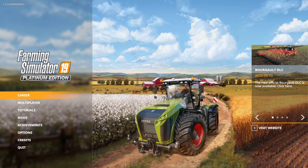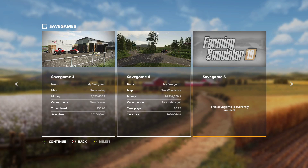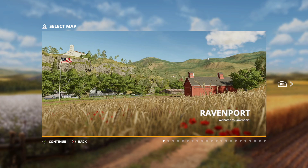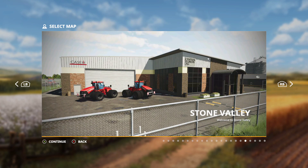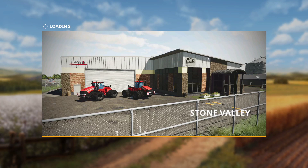Hello, I believe I've found an issue with the Stone Valley map in Farming Simulator 19. I will start a new save game so that my save game is not the issue. And if we go over to Stone Valley, start a new game, I will disable all my mods to ensure that that is not the cause.